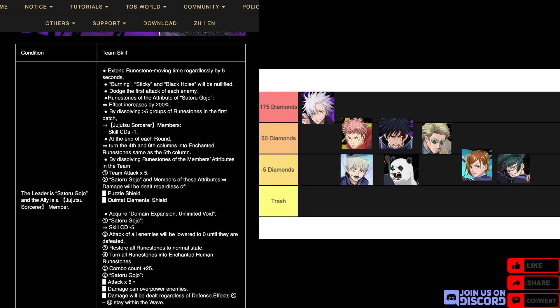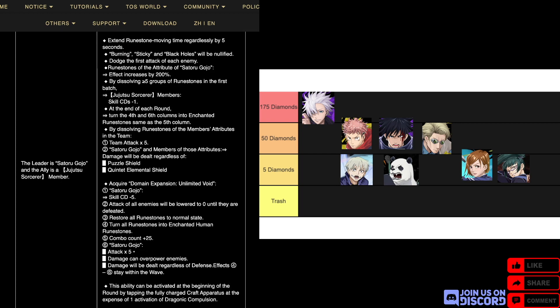By dissolving five or more groups of runestones in the first batch, two members' skill CDs minus one. At the end of each round, the fourth and sixth columns turn into enchanted moonstones, the same as the fifth column — meaning you'll have a wall of 15 moonstones on the right half of your board, all the same type. By dissolving moonstones of member attributes, team attack times five, and Gojo and members of those attributes ignore puzzle shield and quintet elemental field.